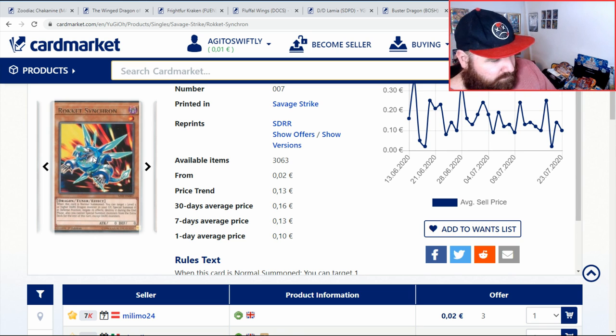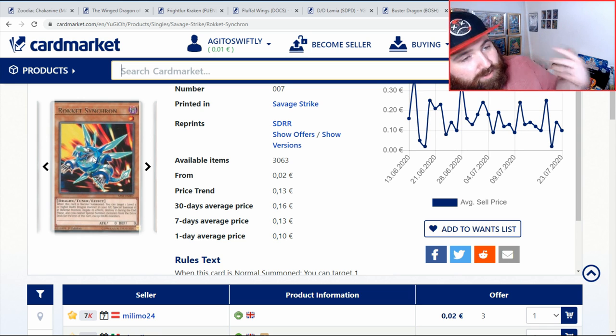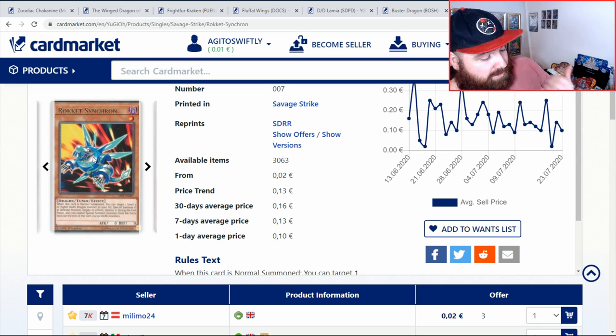Those are the seven or eight things I'd like to see reprinted in the Megatins. I'm not saying they'll be worth anything in the Megatins — for instance, Saryuja Skull Dread and Sunlight Wolf are long past their expensive days, but they got ultra rare upgrades in Battles of Legends, which just makes it nice to play those decks. If you're a Saryuja player and it costs 20p to buy a Saryuja Skull Dread and a few pounds to upgrade your supers to ultras, you do it. Bling wins games — I don't say that often, but sometimes we just need a little shine.